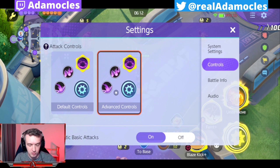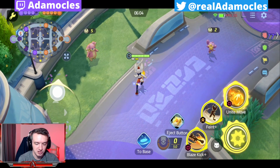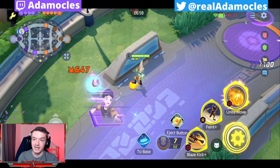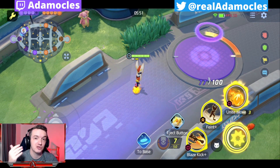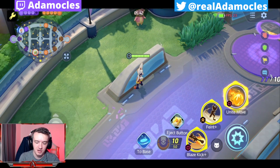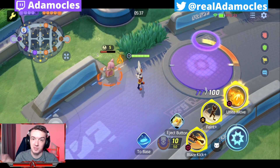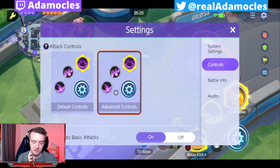The next choice is attack controls — put on advanced controls immediately. No questions asked, 100% put on advanced controls. Basically, what this is going to do is when you're fighting a wild Pokemon camp and you're fighting an enemy player, it's going to make it so you don't accidentally hit wild Pokemon camps. There's a button that allows you to singularly focus wild Pokemon, and then it makes it so your basic attack button singularly focuses players. You 100% want to turn on advanced controls. It adds a little tiny attack button that allows you to have better target selection priority. Otherwise, you're just going to be praying that you hit the right target.